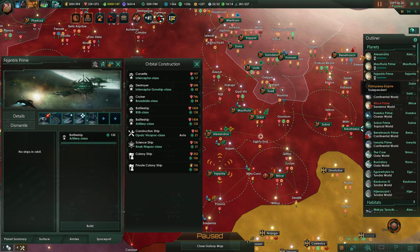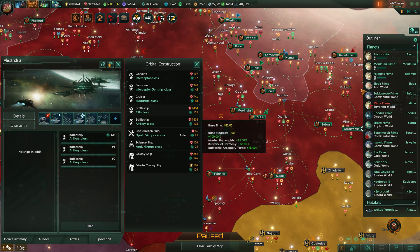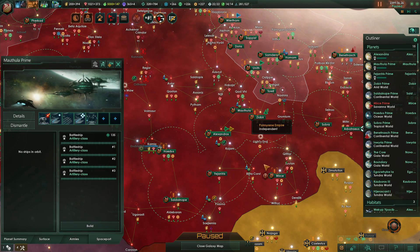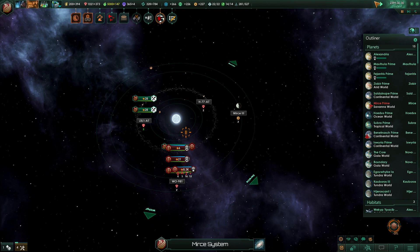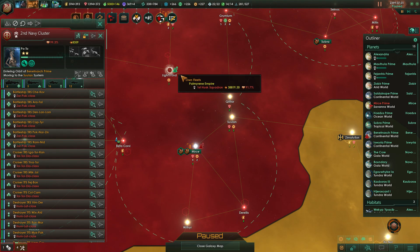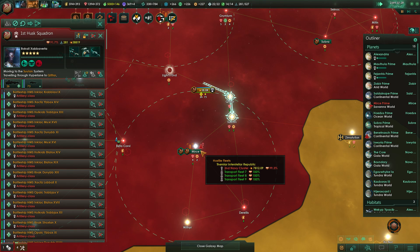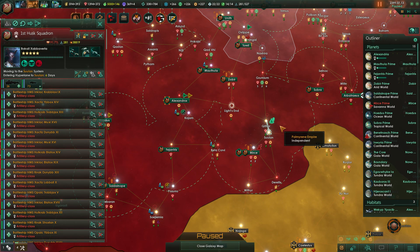We only have three places or so that we can really build battleships — anywhere else we're too far away from the core. They'll be ambushed. Being down jump tech is the worst. Moving to the Sulan system. We need to research jump drive. Thank you everybody for watching. I've been your lovely host Kelvin, signing off.